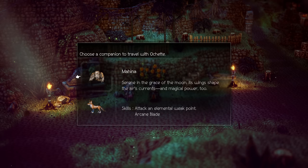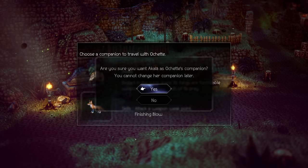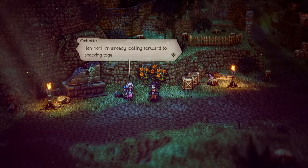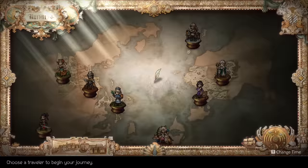As the name might imply, Octopath Traveler 2 follows the stories of eight chosen heroes through their own personal tales that then all come together towards the end of the game through a connecting plot thread. You'll go through those stories while also developing your characters, learning new abilities, taking on various jobs or classes, on top of exploring the world itself. Let's talk about the story setup for this title.